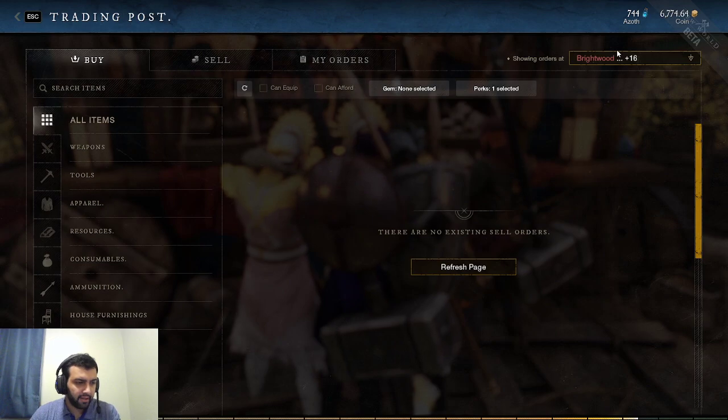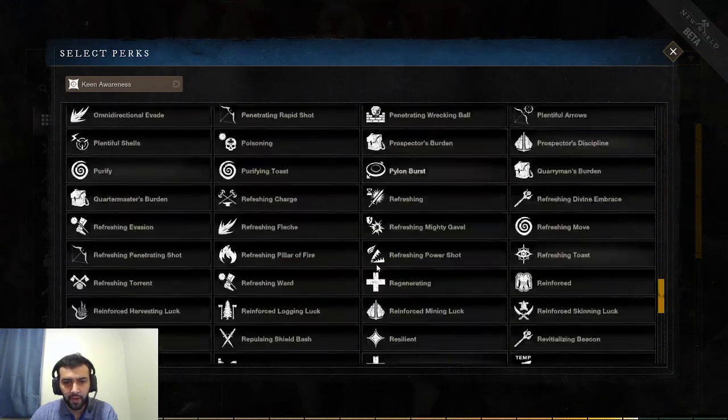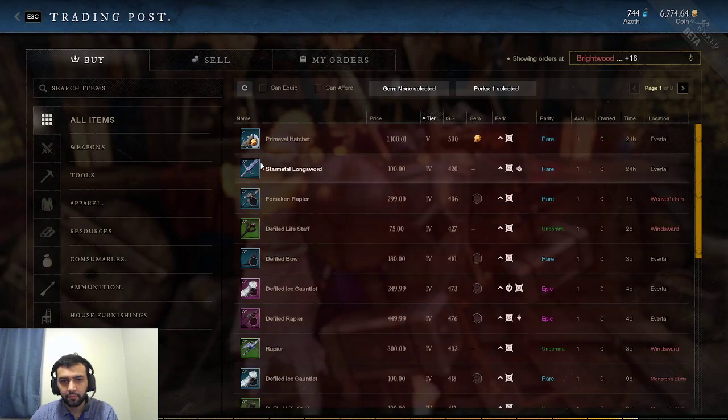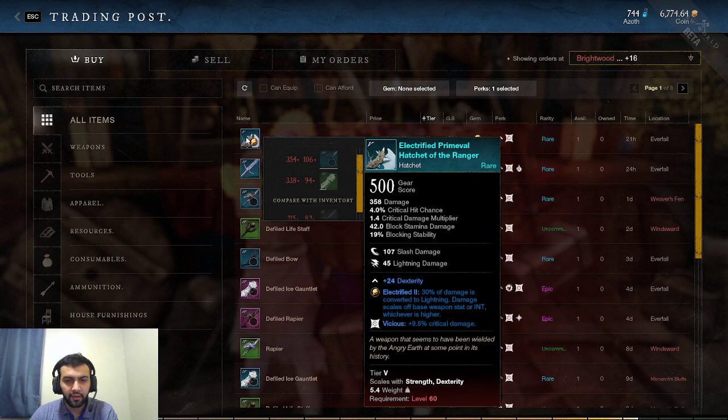Especially if you combine it with Vicious. Vicious gives you 3–11% critical damage and it's on weapons. So if you get Keen Awareness on your jewelry and then combine it with Vicious on your weapon, it's going to be a very strong combo — excellent for PvP damage.